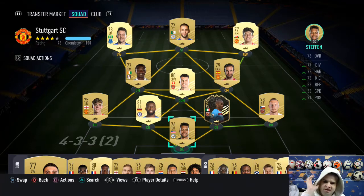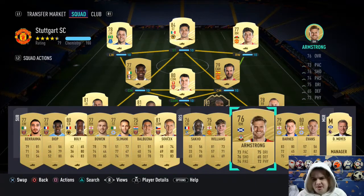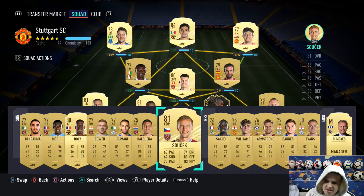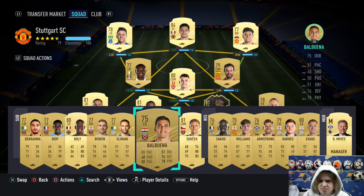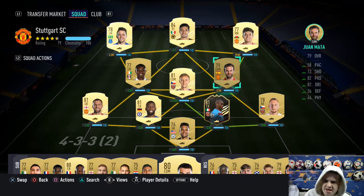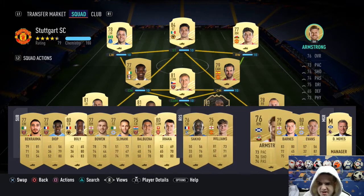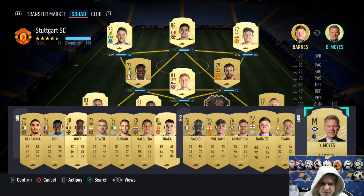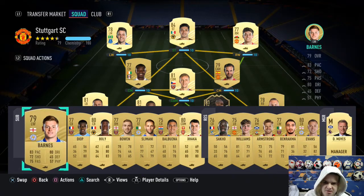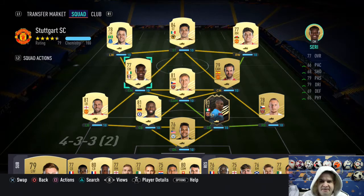I'll get straight down to sorting this mess out. This is the squad I'm going to go for our next game. I've put Sockertage in from West Ham as CDM — he could help with our chemistry. I can put him in there now, give him a green link between Obiang and Sockertage. Sorry for mispronouncing your name. My left wing — I've put Barnes in there, he can come in. He's come straight into the squad as I said when I packed him.